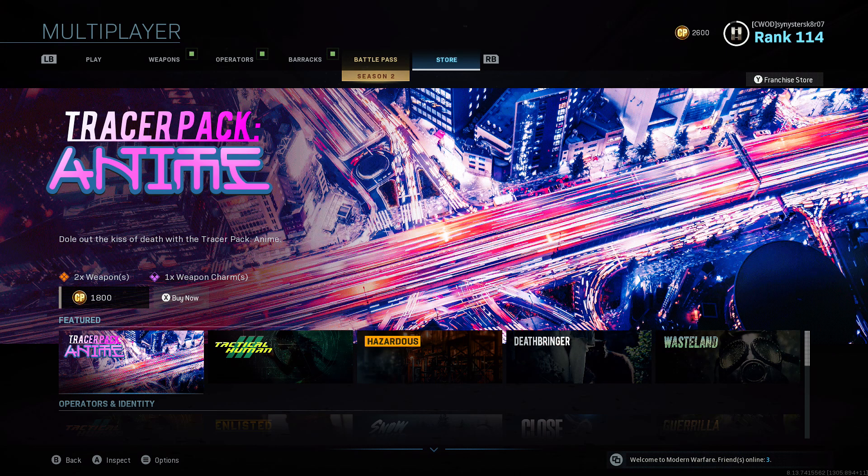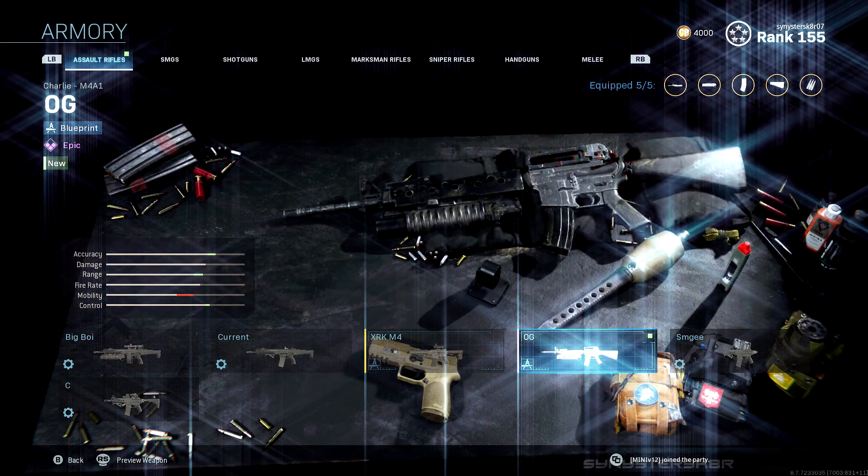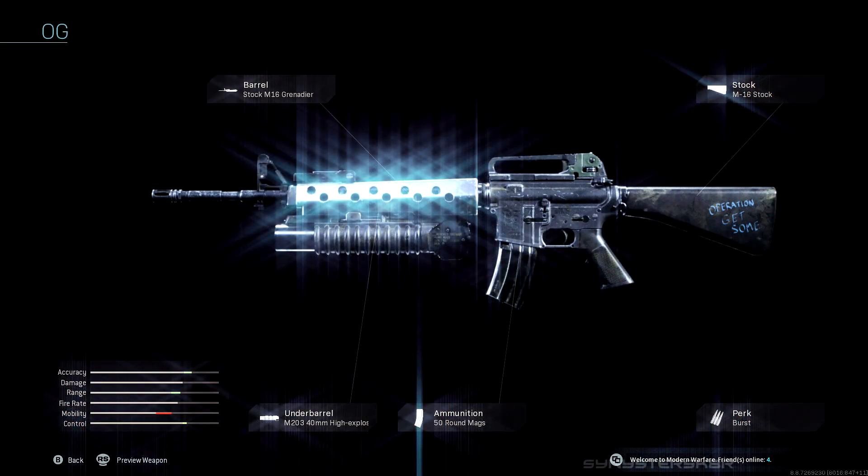What's going on guys, my name's Sinister Skater, welcome to the channel. Quick video — I just want to let people know that the M16 OG weapon blueprint, if you guys missed out on it back in Season Zero, it's kind of available in the store in Modern Warfare right now.